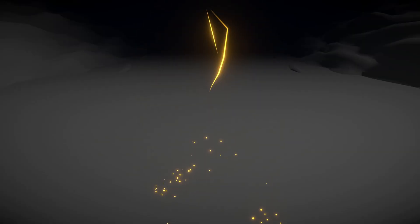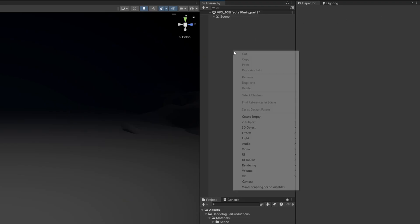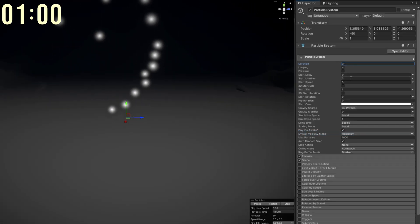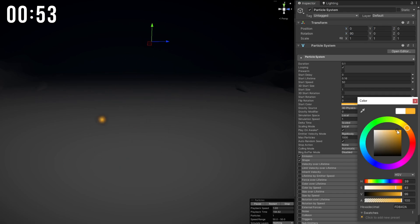The first one is Lightning. I'm gonna create a particle system and set the duration to 0.1 with a very short lifetime and a really high start speed. But this is facing the wrong direction — I want this to go from the top to the bottom with a yellow, orange more or less, color.